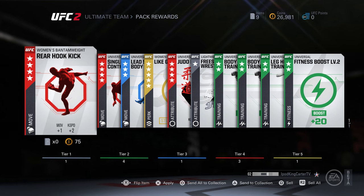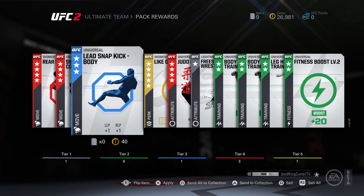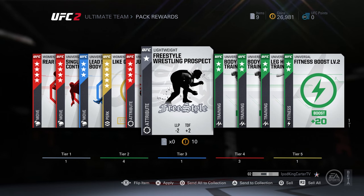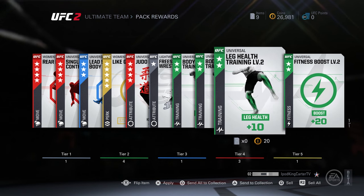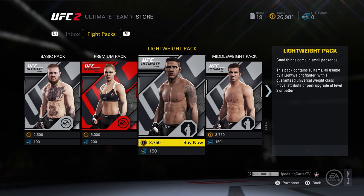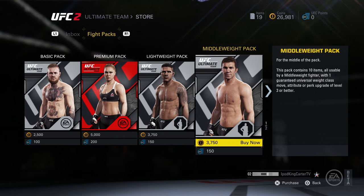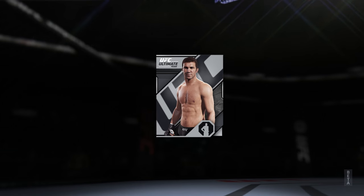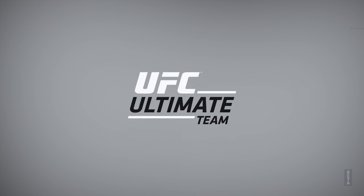We got a couple more universal moves, but then there's a women's bantamweight gold moveset that I can't use. People say 'just create a girl and you'll be good,' but nah — I need my middleweight packs. I need what's gonna work for me.